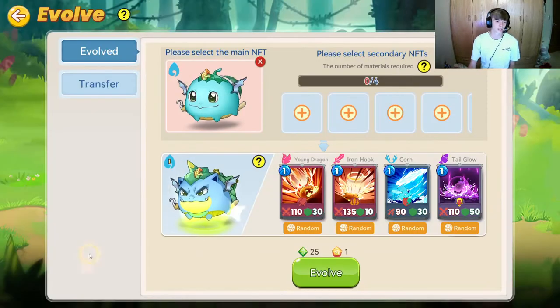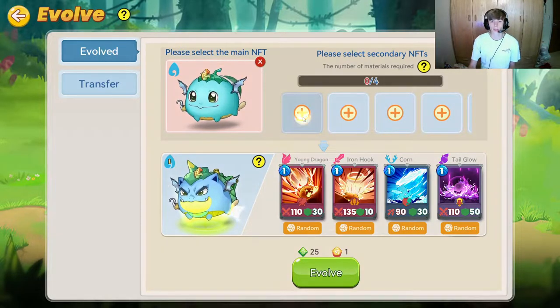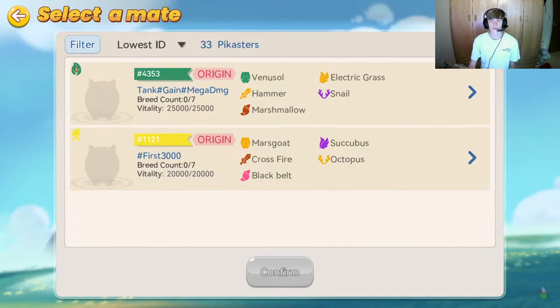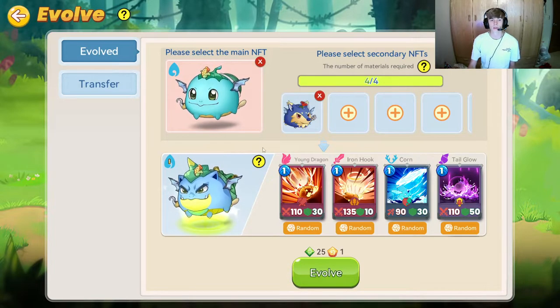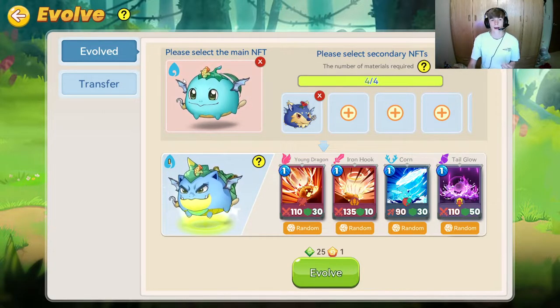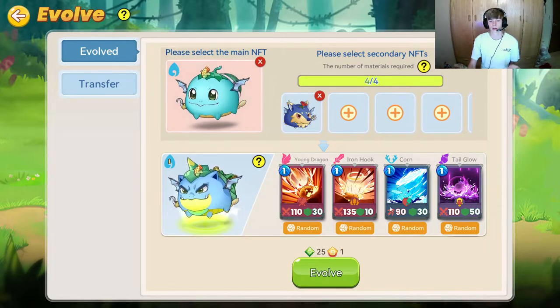To do that, you just click on the evolution button right here, and then you have four little slots you can select. All we need is to take a Pika with full vitality — I've already done that. I go to the filter here and I have a Pika right here that we want to use. We click the one that says burn, so we're going to burn this Pika that has full vitality, and we confirm. This is going to take this Pika, burn it — it won't be with me anymore — and now we'll have an evolved Pika with the same exact abilities.